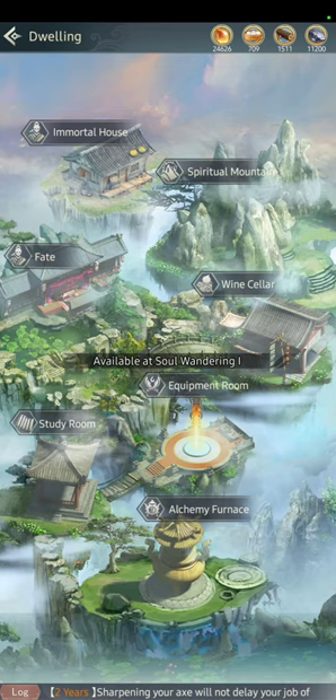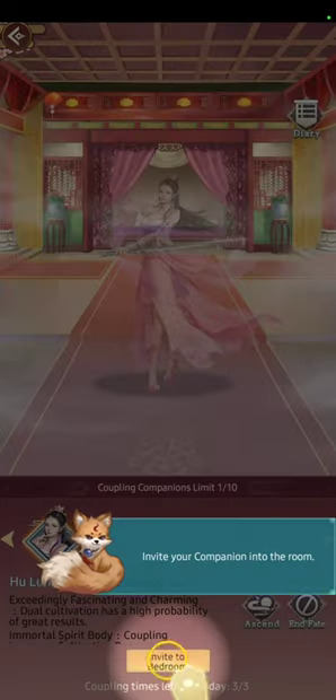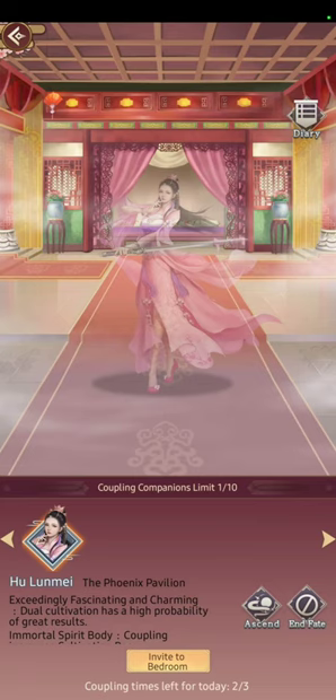Immortal House is locked for now. In Fate you can visit your Companions — you already have one by default. You can invite them to the bedroom and couple. I suggest always going for Cultivation Base companions. Some people choose Blacksmith or Alchemy ones, but Cultivation Base grows along with your realm, while Blacksmith and Alchemy companions always give the same fixed experience, so they're not worth it.